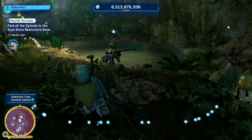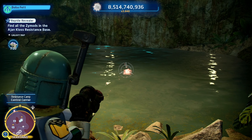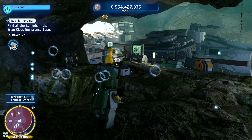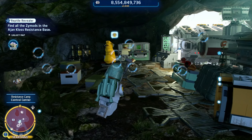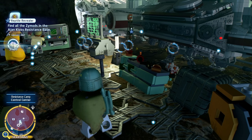Moving on, the eighth Zymod is going to be located deeper into the cave. Deeper into the cave, you will see a pool of water with a blue Zymod floating in the water. The ninth Zymod is going to be located next to Cloud. Cloud, for those of you who don't know, is that slug creature from The Rise of Skywalker, and Cloud is located next to the Tantive IV. So you will see a brown Zymod in front of Cloud.